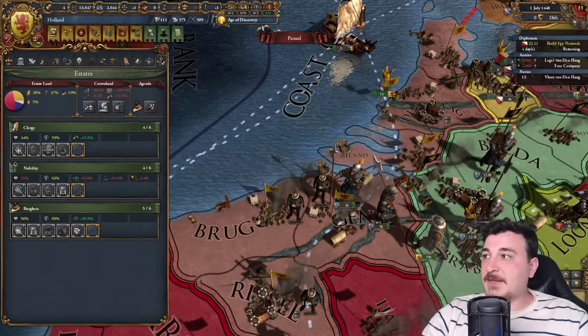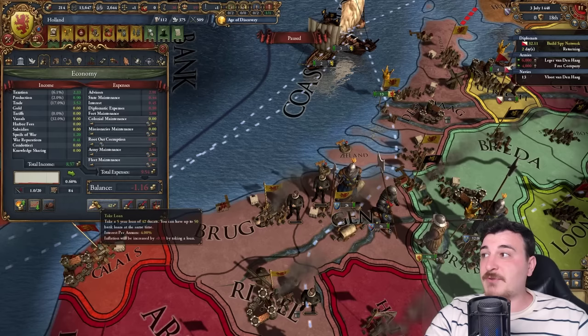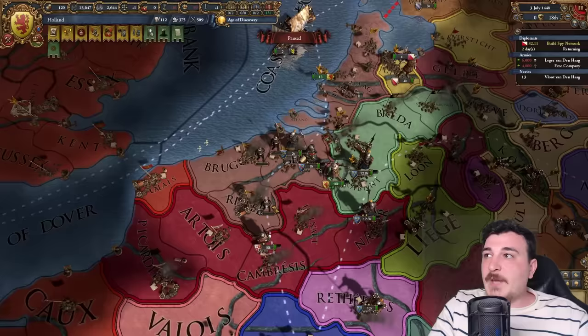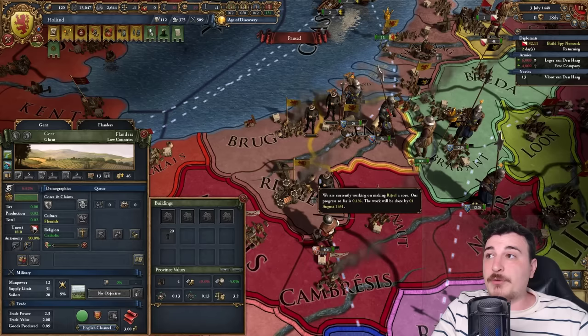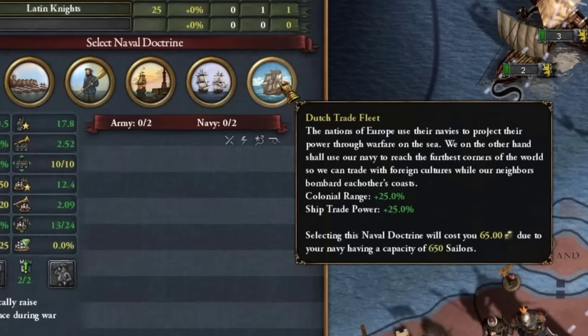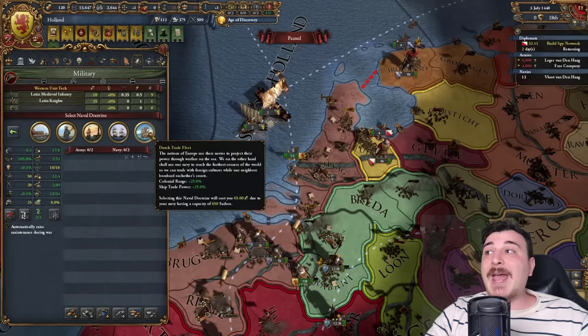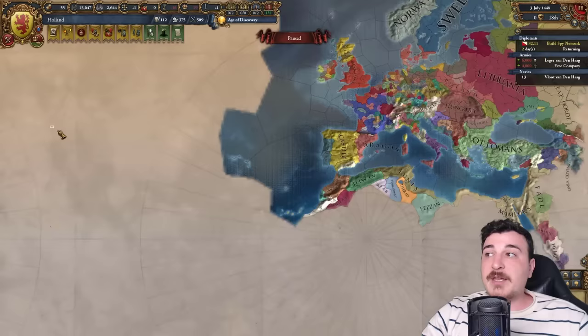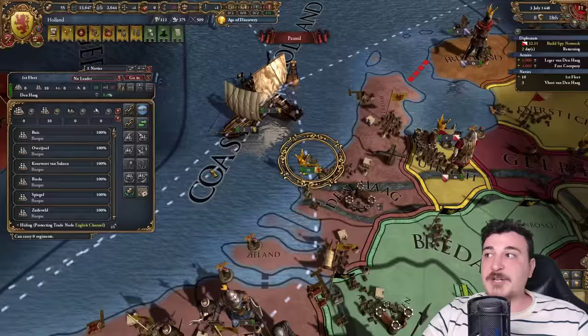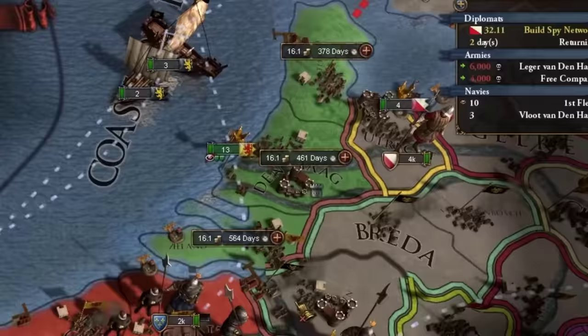Let's lower war exhaustion and get that Burgundian loan. Remember, we're now double the size so we can take a 42-ducat loan rather than 21 — quite literally double. We can pay off all the 4% loans and keep only the 1% ones, meaning we have basically 0.17 interest. The fortification in Rijssel lowers devastation in all adjacent provinces, so we'll keep it until that's done — a fort lowers devastation ten times faster in its zone of influence. We also have the special Dutch trade fleet that offers both ship trade power and colonial range.